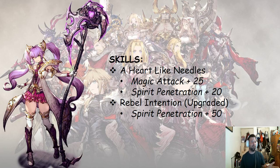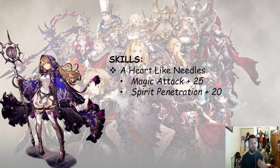So Mora basically has two skills that help with generating spirit penetration: Heart Like Needles and Rebel Intention. They don't stack, but she can get up to 70 with this item, which is really good. The spirit penetration from Heart Like Needles from her Katadama main job is going to help and get her to at least 40 on average. This new unit has the same ability because she's also a Katadama wielder and will get spirit penetration plus 40.